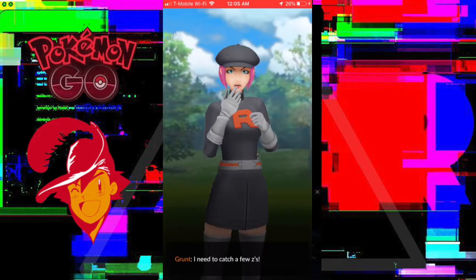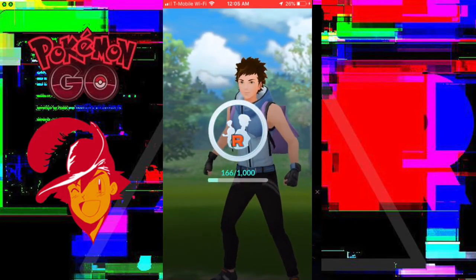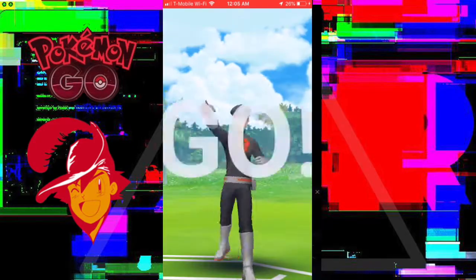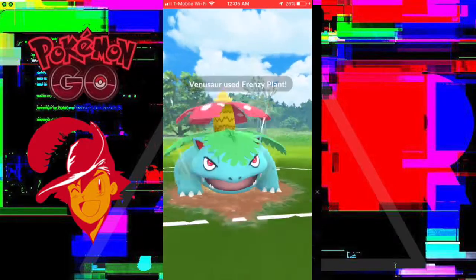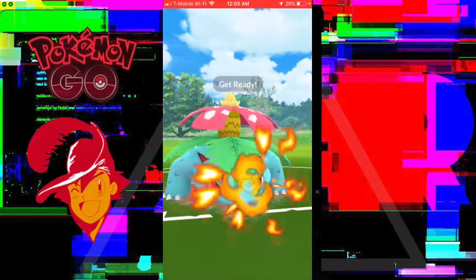A lot of these matches only last about 30 seconds sped up, which means that these matches probably lasted about twice as long in real life. So these are one-minute rocket matches. In this one, we're going to go into a Squirtle versus Venusaur matchup. I believe this one is 'Get Ready to Be Defeated' or something like that. Essentially they're going to use the Gen 1 starters in their different stages. First was Squirtle, now it's Charmeleon.